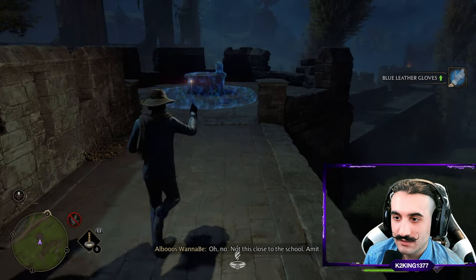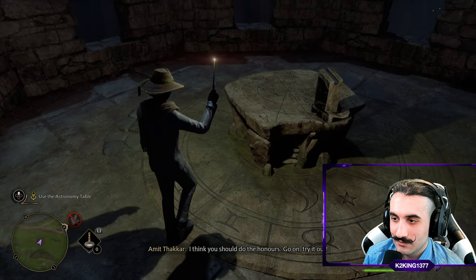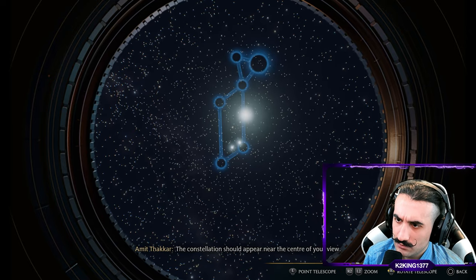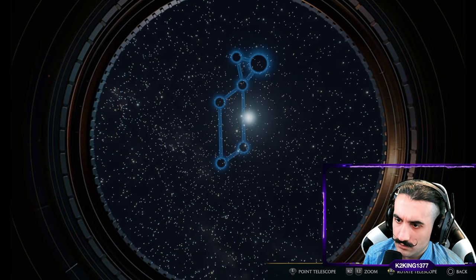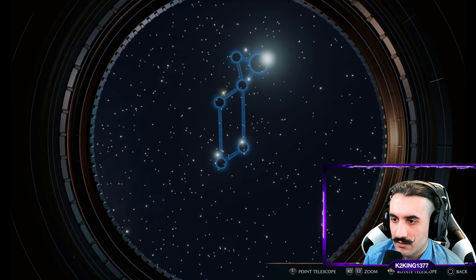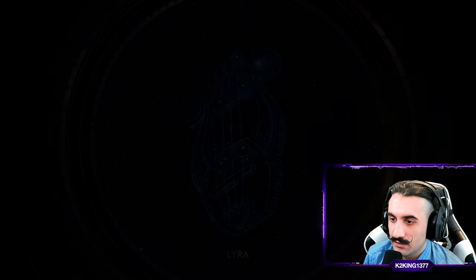They find the astronomy table — a stone platform close to the school. Omit says the player should do the honors. The player uses the telescope: 'The constellation should appear near the center of your view.' They zoom in and discover the Leo constellation.